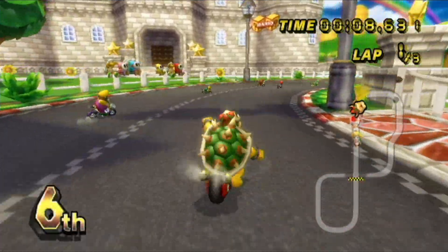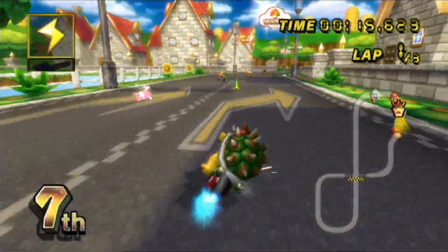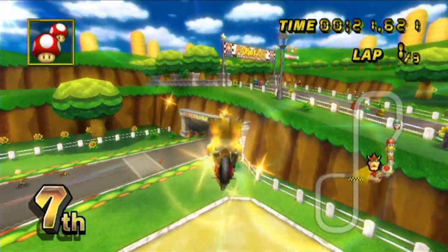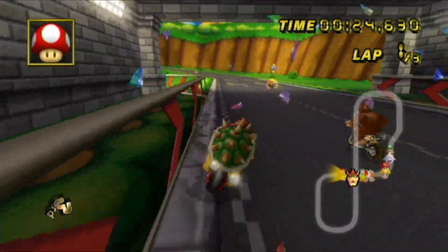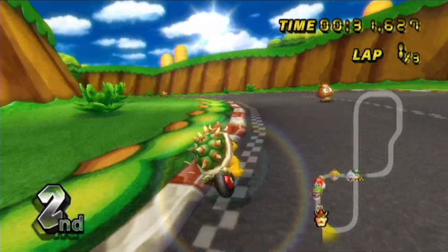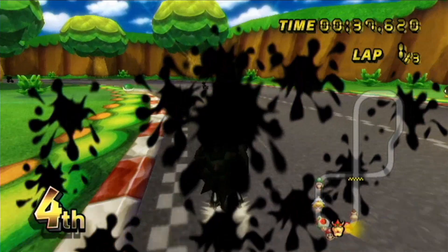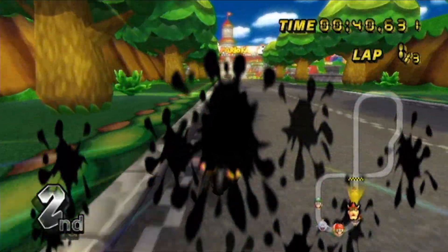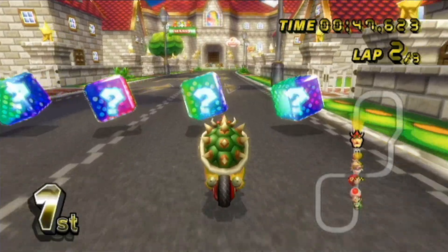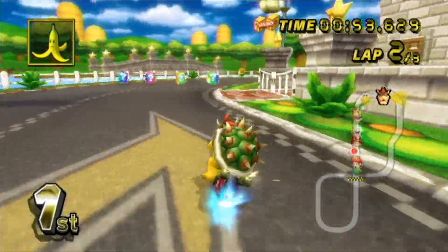The Flame Runner actually has something unique to specific bikes — it has inward drift! Most vehicles in this game have outward drift. The Flame Runner has inward drift, meaning you're able to go through tighter curves in a quicker time — faster, pretty much. So yeah, pretty broken. Look at this! Look at this!